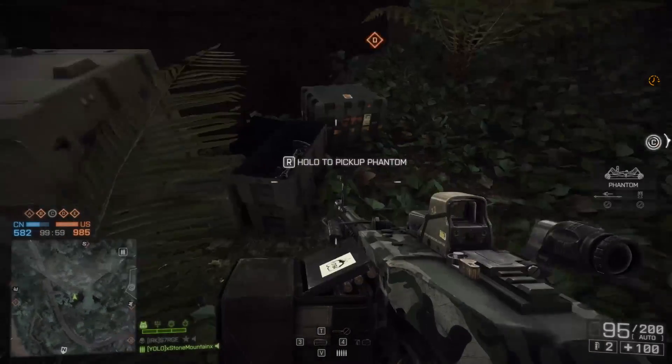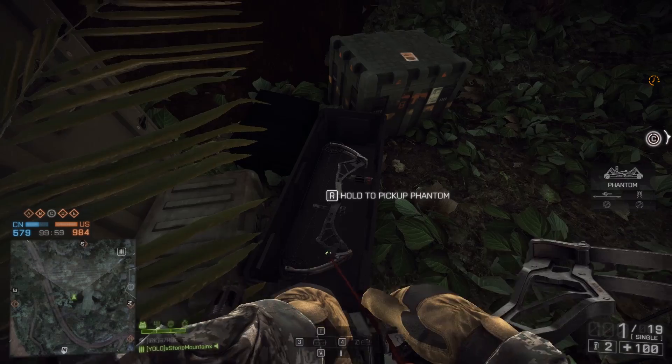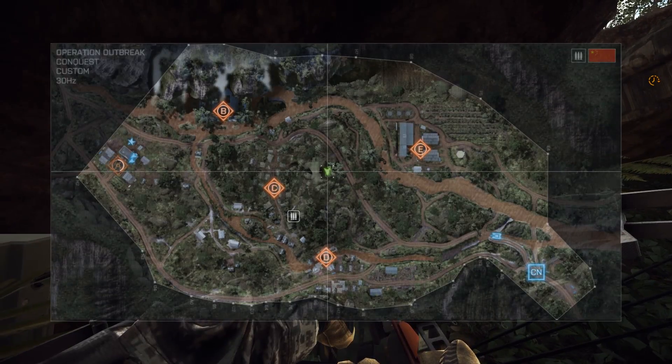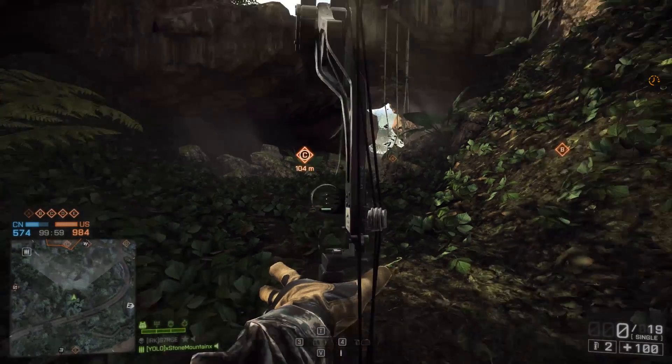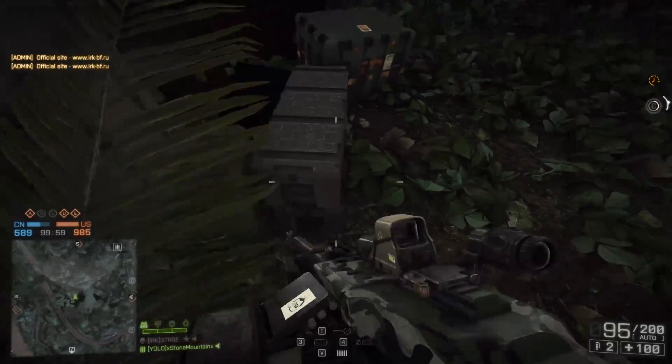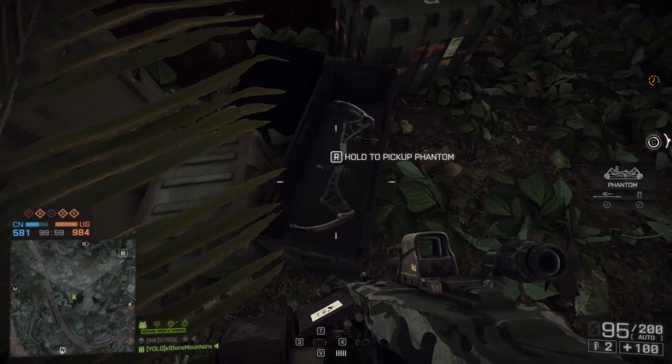You no longer even need to go through all of that chaos, because you can now pick it up for free on the community map. Even if you don't have premium, even if you don't have any of the DLCs — all you need to do is run to this spot on the map, knife that box to open it up, and pick the Phantom Bow up. Once you pick it up, it'll be unlocked, which is so much easier.